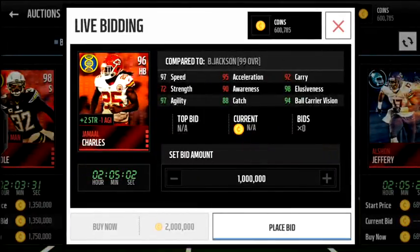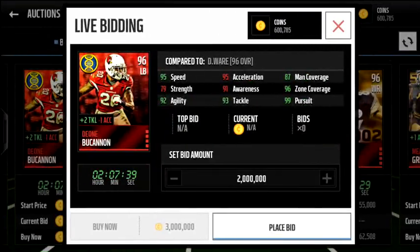All these guys are pretty good. You've got Jamal Charles, a new halfback — 97 speed, 95 acceleration. He's a decent halfback; he adds two strength to everybody and takes away one agility. I don't really know why his card does that because strength isn't really his forte, but agility is. Unfortunately, my running backs are too good and I don't want to replace them.